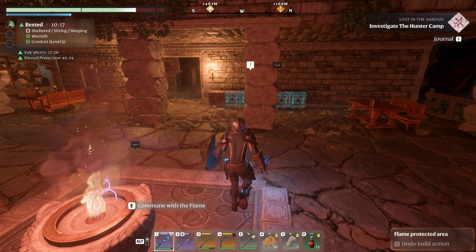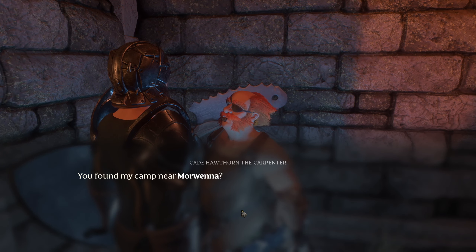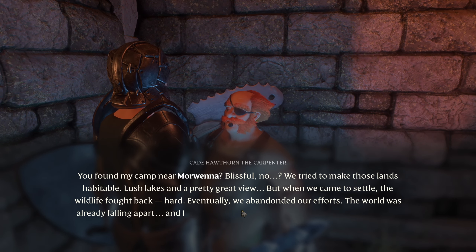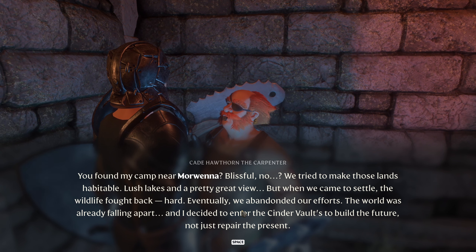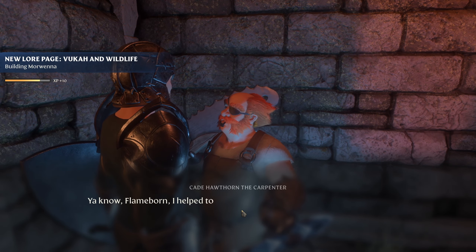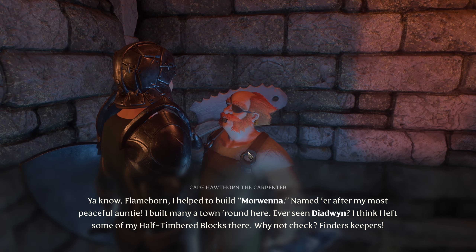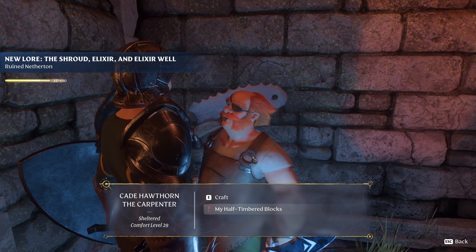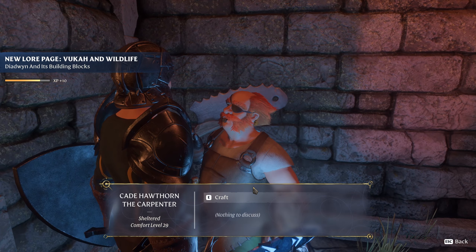It's a good place to end it, it's nighttime, I can get some sleep. Put some stuff away. The carpenter talks: 'You found my camp near Morwenna — we tried to make those lands habitable, lush lakes and a pretty great view, but when we came to settle the wildlife fought back hard. Eventually we abandoned our efforts. The world was already falling apart and I decided to enter the cinder vaults to build the future, not just repair the present.' 'I helped to build Morwenna, named her after my most peaceful auntie. I built many a town around here — I think I left some of my half-timbered blocks there, why not check? Finders keepers!' We already got that.